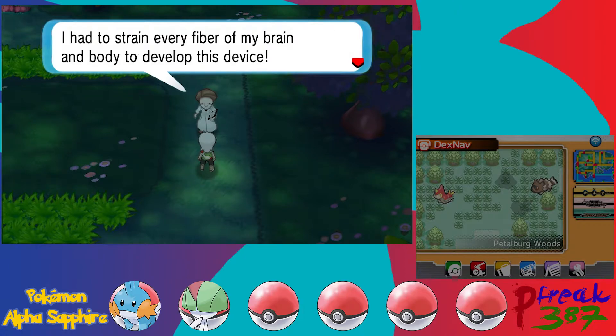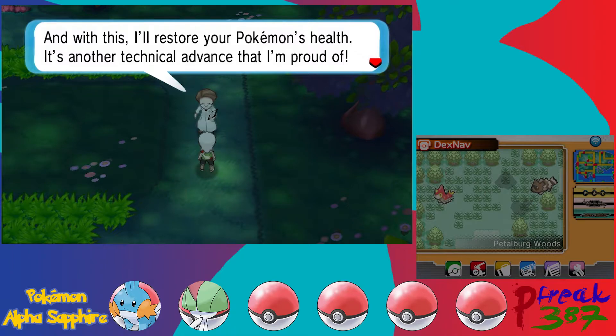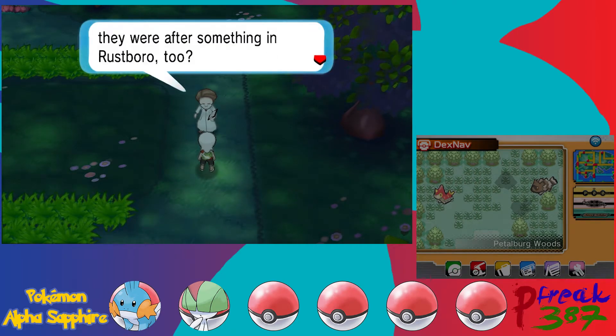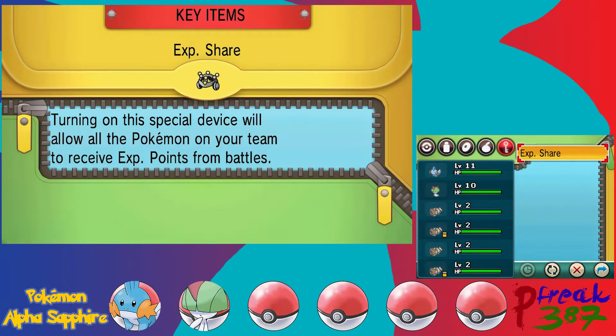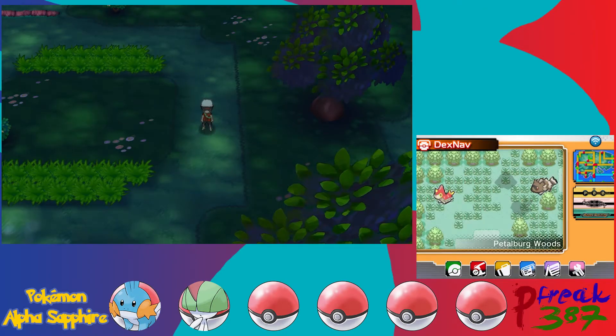The EXP Share is a super high-tech device — battle experience will be shared by all party Pokemon. He also fully restores all our Pokemon's health. The researcher rushes off worried about Team Aqua in Rustboro. The EXP Share is a very controversial item — I personally enjoy it. It used to be a held item where one Pokemon got half the experience from battles without being in the battle. In Generation 6 they changed it into a key item that shares experience amongst all party members. I prefer having it on because I hate being underleveled.